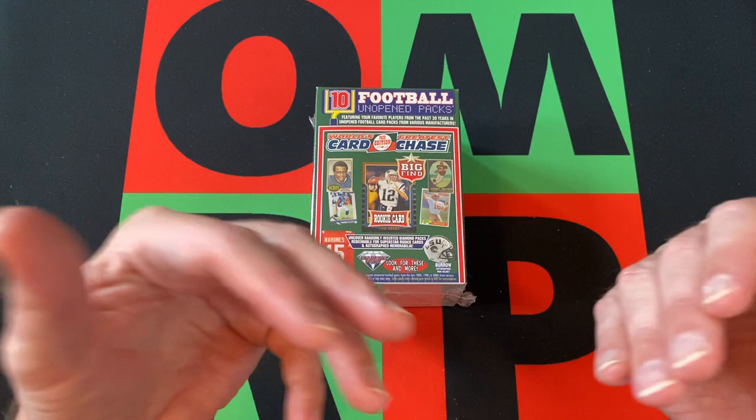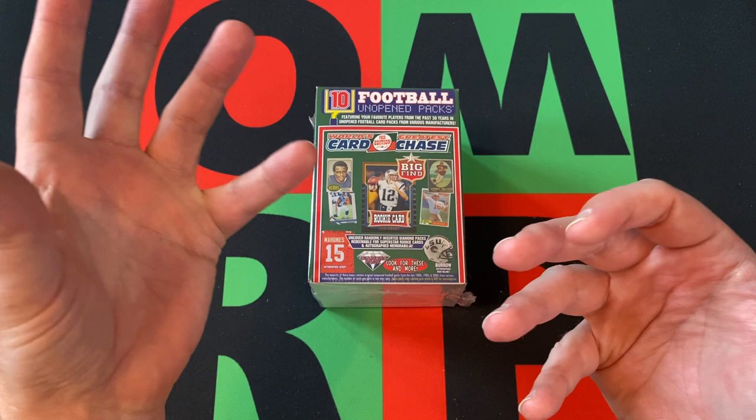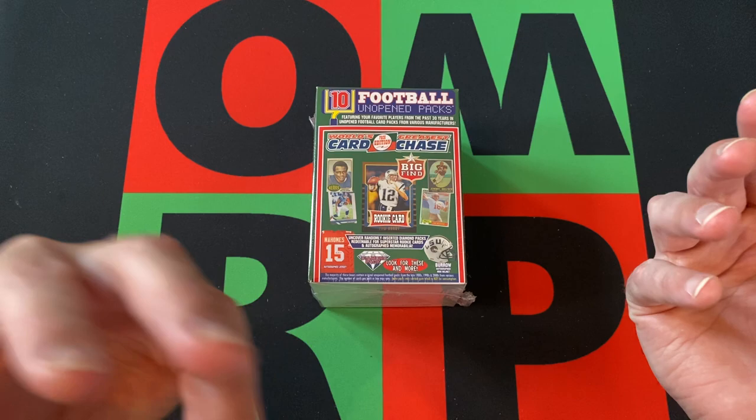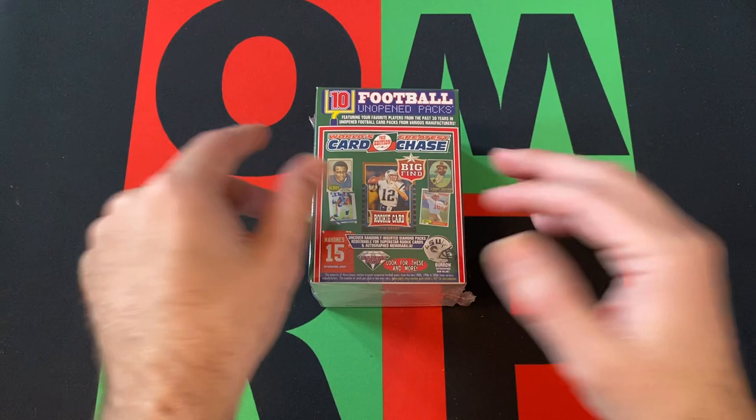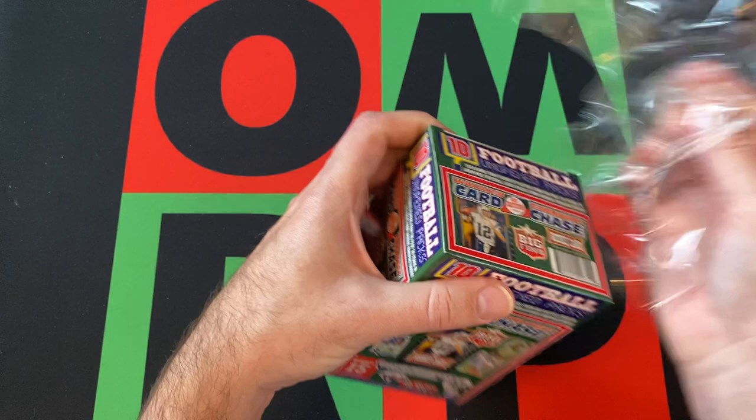So what are we going to find in here? Typically from what I've opened, we're going to find like a '89 or '90 Pro Set, maybe a '90 Pro Set, probably '90 Topps, maybe a '90 Fleer, maybe a '90 Score, maybe like a '91 Ultra, maybe '91 Upper Deck, and probably a couple of Sage draft pick packs from 2020. Generally speaking, that's what has been in these boxes, so I wouldn't expect too much difference.